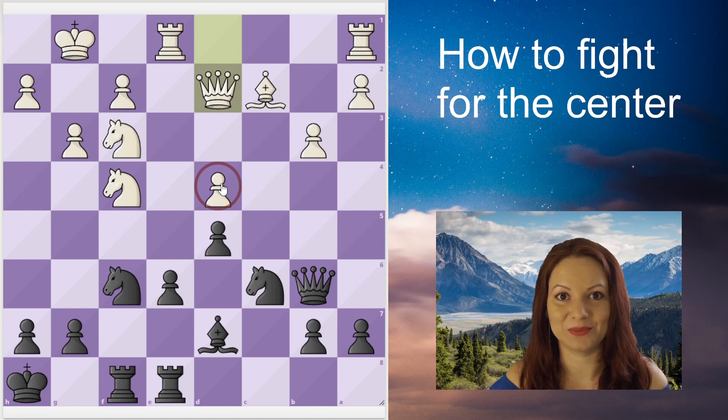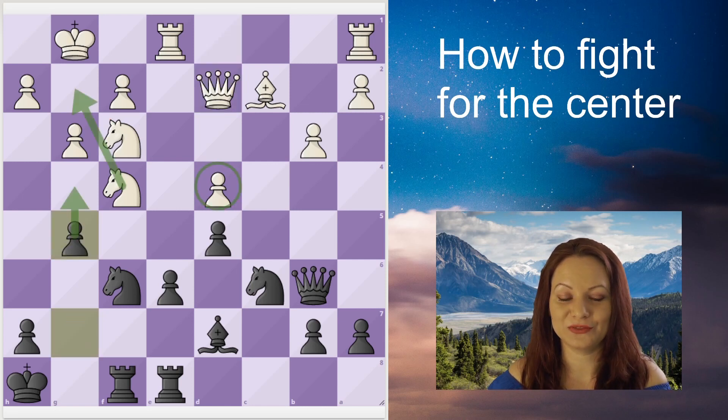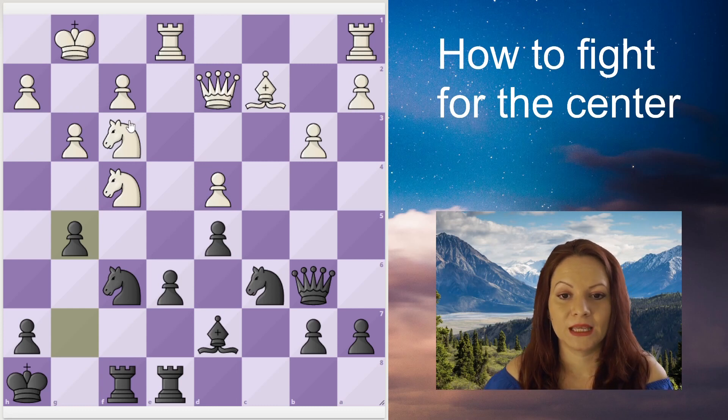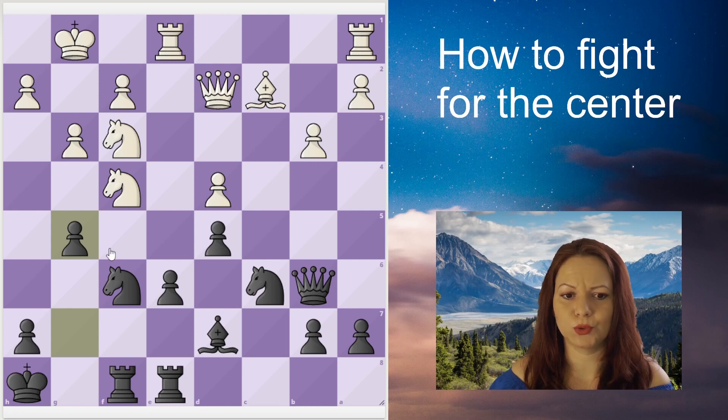Another strategy is to distract or send away one of the defenders of d4. Black will go for this plan because the knight on f3 can be attacked in two moves. Black pushes the pawn to g5, wanting to push it further to g4, creating outposts on f3 and h3 to send the knight away from f3.